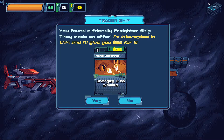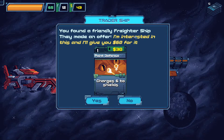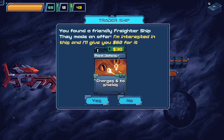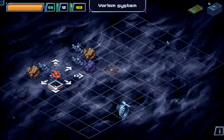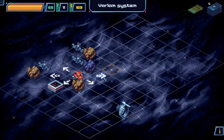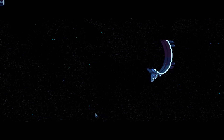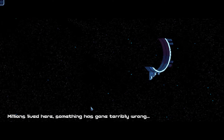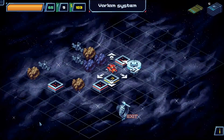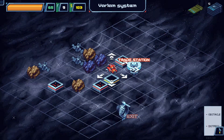You found a friendly ship. They made an offer — they'll give me 60 dollars for my 30 dollar Point Defense card. We'll sell a Point Defense card for the money. Then heading towards the distress signal: you found a destroyed orbital habitat. Millions lived here. Something has gone terribly wrong. And... nothing — no event happening this time around.